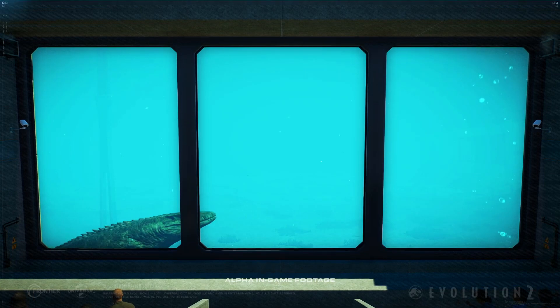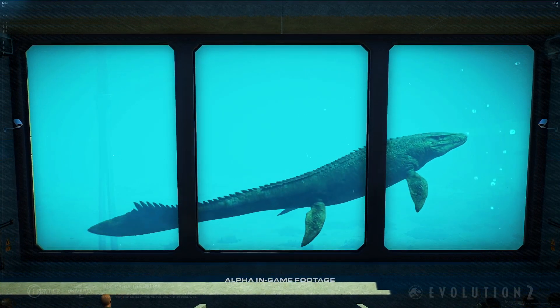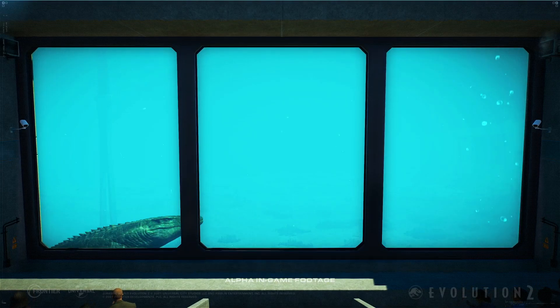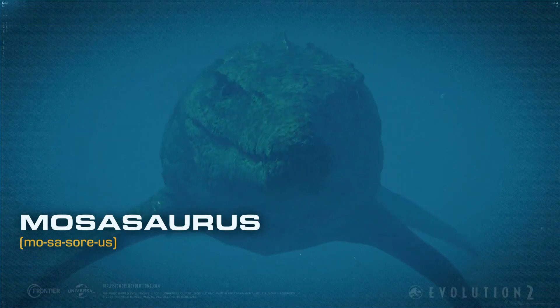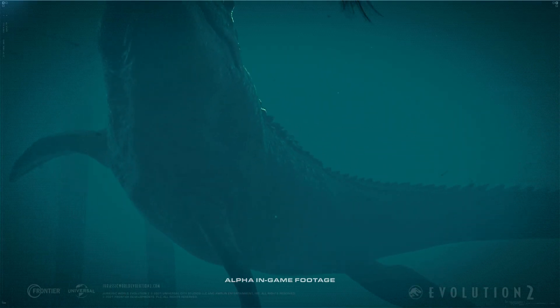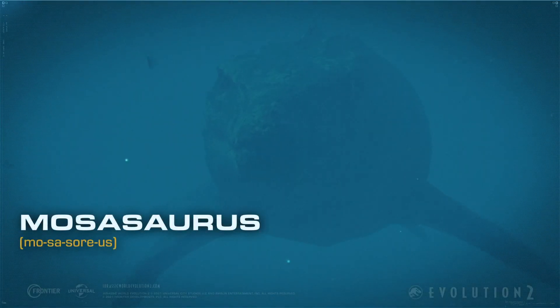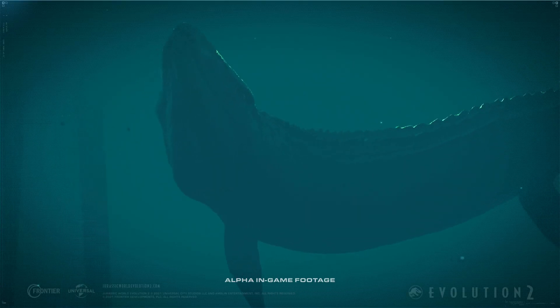I love that it functions exactly like the movie version. It can be lowered to beneath the surface level, so that your guests can get a good look at the creatures underwater. What's important for this animal is to convey a sense of scale. It's very difficult to make something feel big when it's submerged underwater. However, I think Frontier managed to pull it off. The Mosasaurus feels massive in some of these shots.